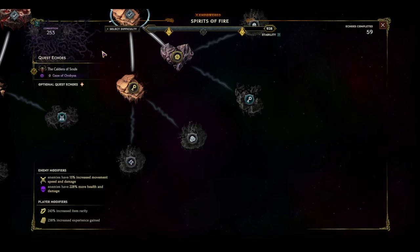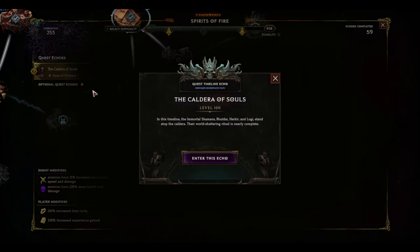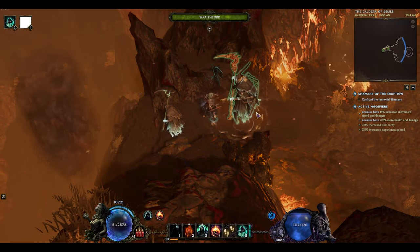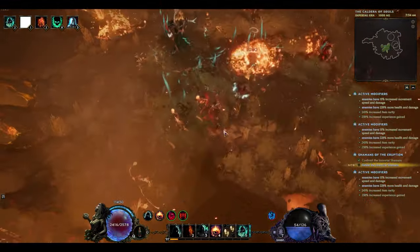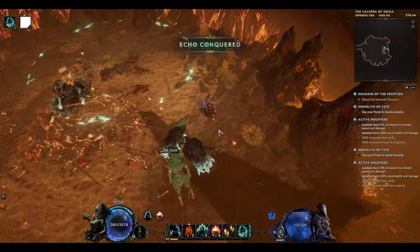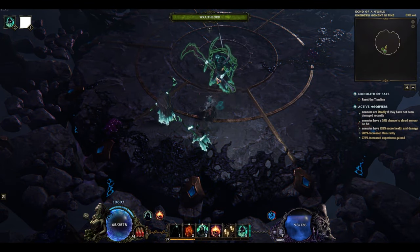Let's get more bosses, just in case anybody thinks this can only kill single-target bosses. This is 250 corruption or so. We're going to go into the Caldera of Souls, which has three bosses. Same strategy: spawn the Wraith Lord, Dread Shade, Infernal Shade, give it a few zombies to consume, use our teleport — which is actually Summon Skeletal Mage — and take these bosses down.